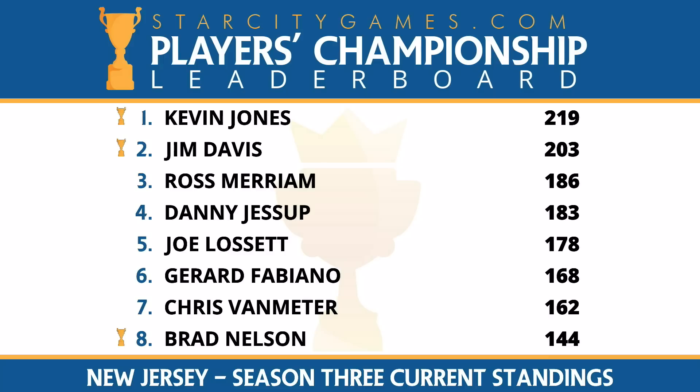Danny Jessup, Joe Lissette, Gerard Fabiano, Chris Van Meter — they're in the battle for things. Chris Van Meter actually just made the top eight of the Legacy Bear IQ, so Chris should be passing Gerard this weekend. The race is really bunched up right now — the distance between Ross and Chris Van Meter is less than an Open Series win. So season three is a very long season. It's possible one of the five people outside of this group can make a run at it, but you're looking at this group most likely as the people competing for the season three-point invite.